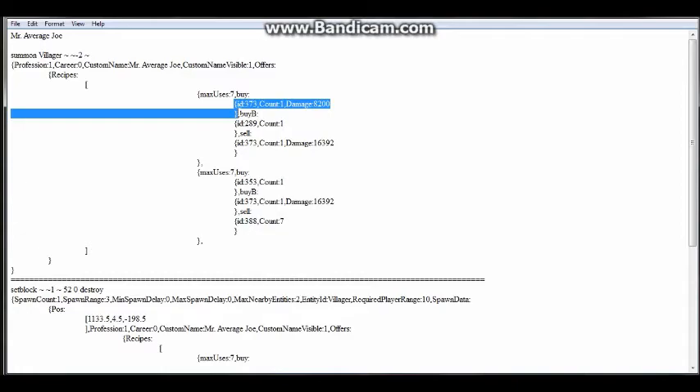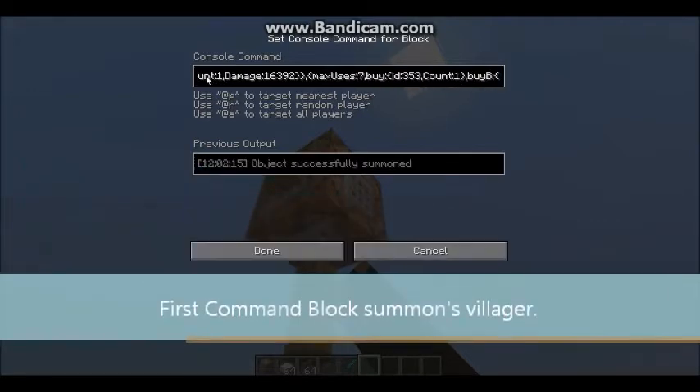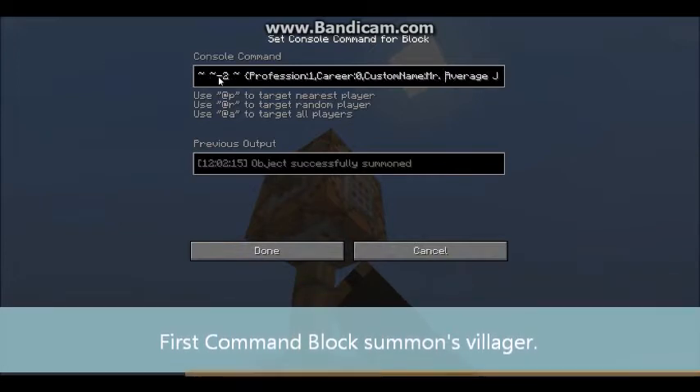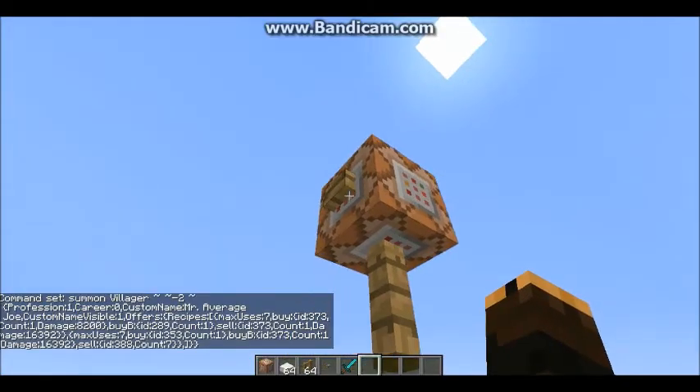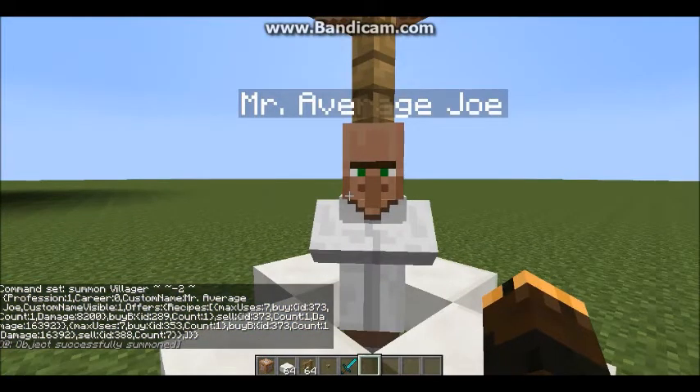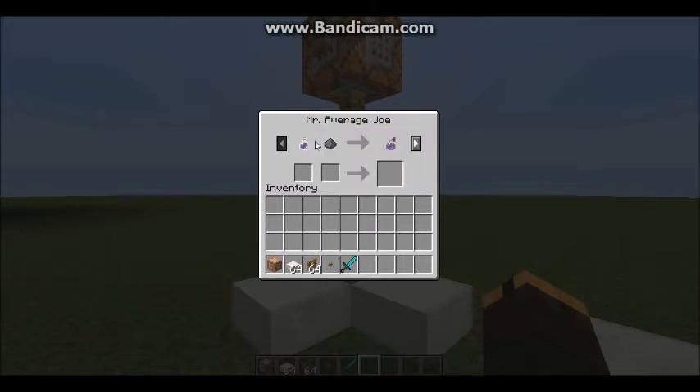I'm getting him to sell me this and sell me that. Right here we have the first command which summons the villager directly — straight out summons the villager with all these specific trades. We're summoning him to negative two blocks below the command block, so that's his coordinates. When I press the button, you'll get Mr. Average Joe, and he will sell you a splash potion of weakness. That's what that first item ID was. When you sell him the ingredients along with gunpowder — which are the ingredients of a splash potion in the brewing stand — he will trade you a splash potion of weakness. That may be a little quicker or handier than a brewing stand.